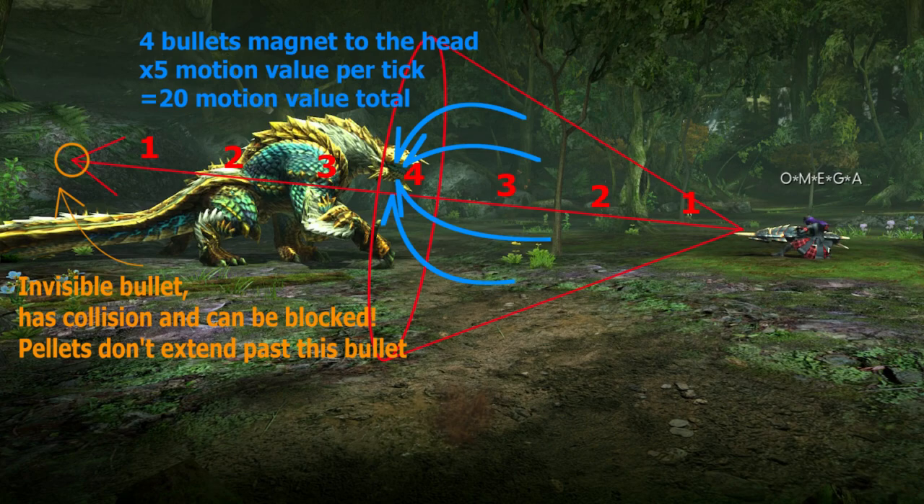Para shots have a lot of recoil and very slow reload, and deal 50 para at level 2. Most monsters will only need 4 shots to get para, so using them on guns that can load them may be worthwhile especially online. You can eat for Feline Specialist to increase status, but monsters generally have status thresholds of multiples of 50 so it generally doesn't decrease the amount of status shots needed. It does help combating the status decay though.